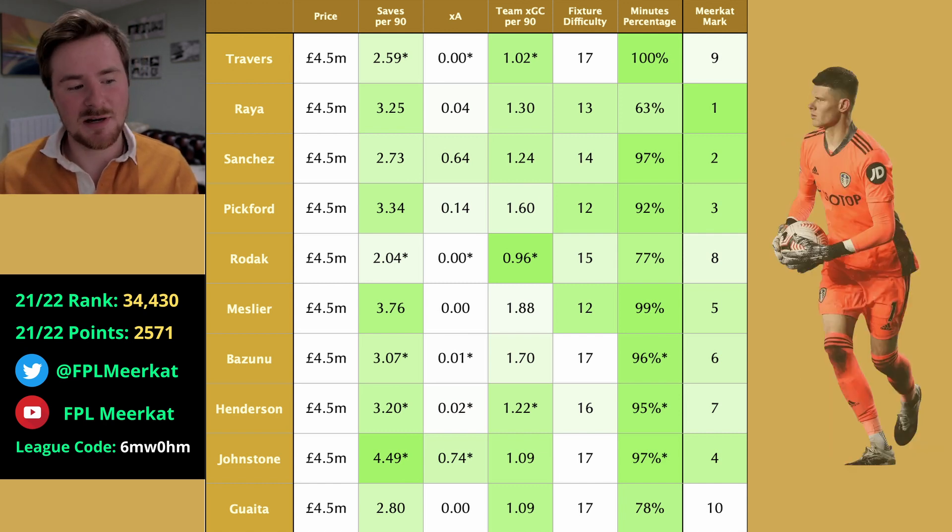At fifth we have Meslier, purely for the save points. You're not picking a Leeds defender to try and get clean sheets — we all know Leeds are a very attacking side. They have some of the best fixtures, and you can pick Meslier just for those save points. If teams are conceding shots, Meslier is probably going to be one of the top scoring goalkeepers because he's going to be conceding a lot of shots. Whenever other goalkeepers get one or two points, Meslier could get three, four, maybe even five — just because Leeds suffer that many shots, he can rack up the saves and bonus points.